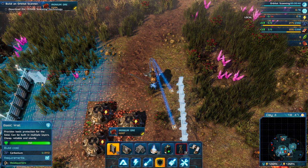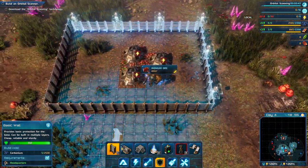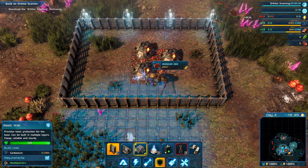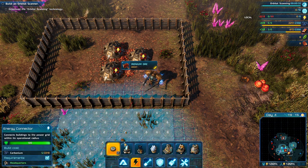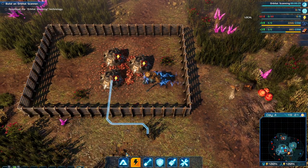It doesn't really need to be this big, I think. You can't support any more AI core or sentinel turrets. Maybe I should build a gate so I can get out of here.